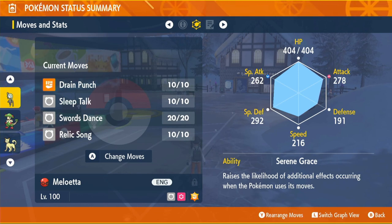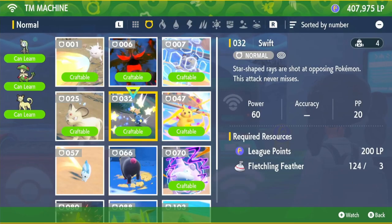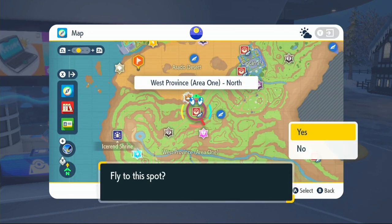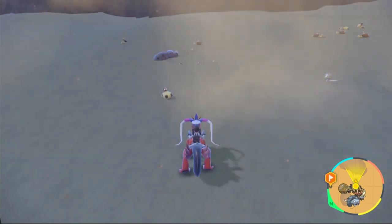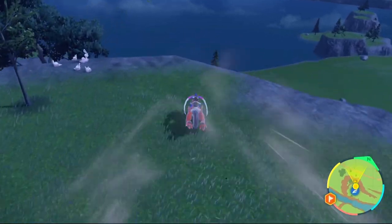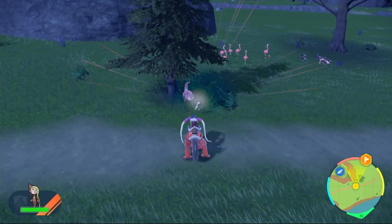Come to any Pokémon Center and go to the TM Machine. First we'll get Sleep Talk — TM70 — which needs Hippopotas Sand and Slowpoke Claw. For Hippopotas, fly to West Province Area 1 North and make your way to the left side of the desert. Around that location you can find Hippopotas and Hippowdon. For Slowpoke, fly to Casseroya Watchtower number 1, jump off on the Casseroya Lake side, and look around until you see a Slowpoke — take it out to get the Slowpoke Claw.